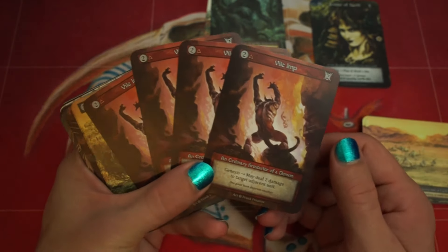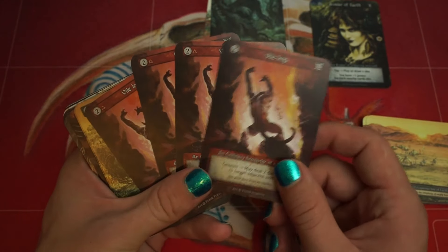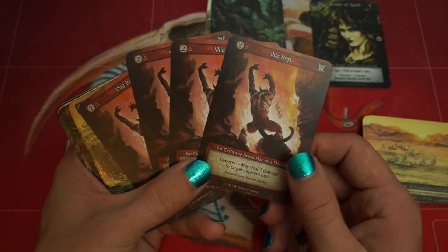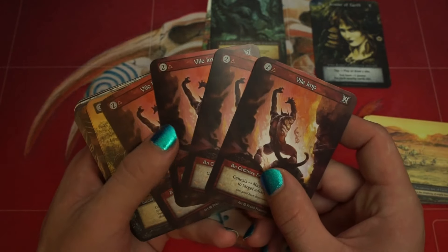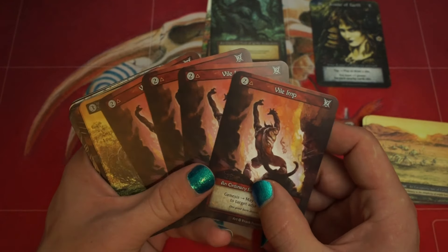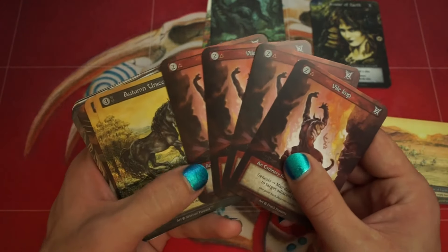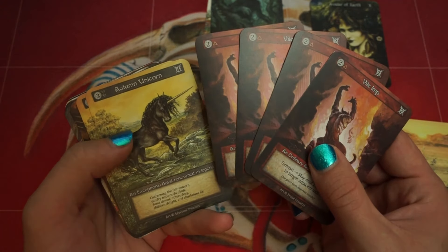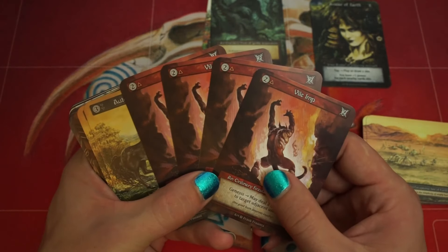For Violimps, the removal is very good. There are a couple Deserts in here, so you desert Violimp and take care of their 3-cost or 3-power minion — that's where you want to be. Violimps also can help the double spell turn, so like a Boss Troll plus a Violimp, or Autumn Unicorn plus a Violimp feels really good.